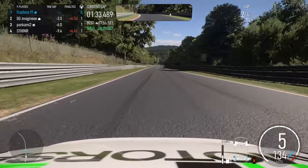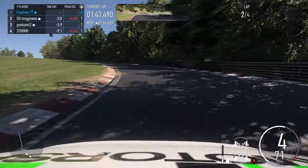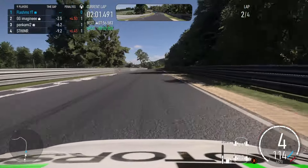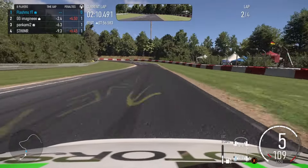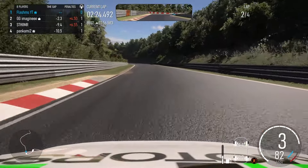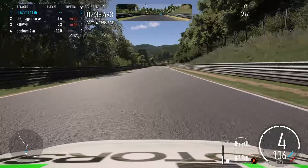GG Imagini has caught up to half a second behind me right now. I am absolutely giving this MG all it has got, but it really is not enough against people on medium tyres in Audis. Lucid Thai has quit the race — that is one person down. We do see STHVMR in the race, 9.3 seconds away with a 6.45 second penalty, and PanCamille 2 is in position three, 7.4 seconds away. I think STHVMR and PanCamille had an incident because PanCamille massively lost time. I don't think STHVMR is fully aware of their surroundings.